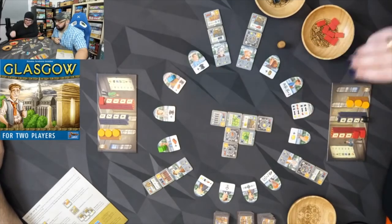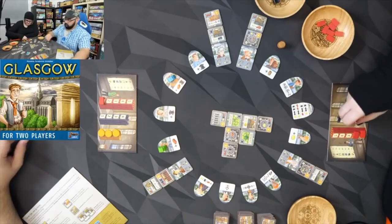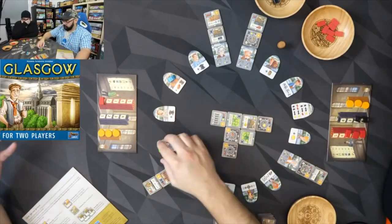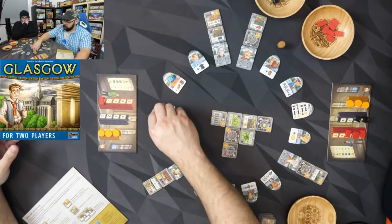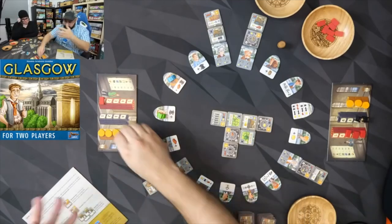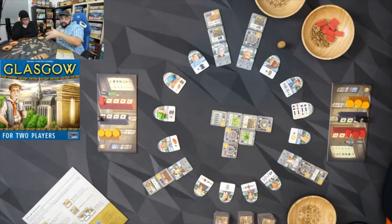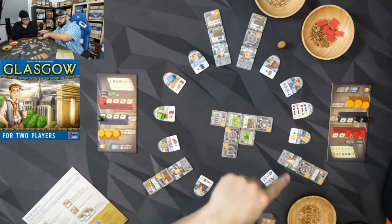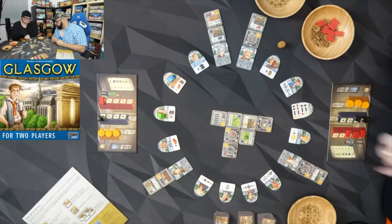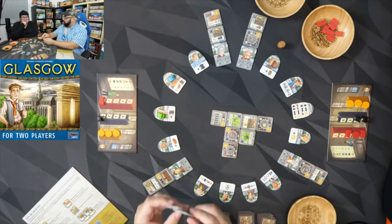I'll grab a brick and a steel. All of the setup is random — the way these characters end up landing really affects the tight spots and the flow around the board. There are two characters you leave out when you set up, and they're double-sided... wait, no they're not — that's a different game. Disregard.